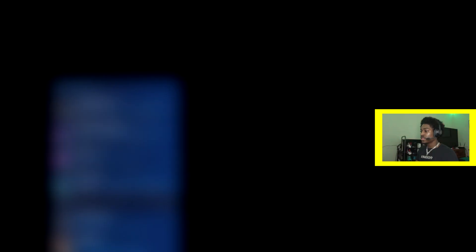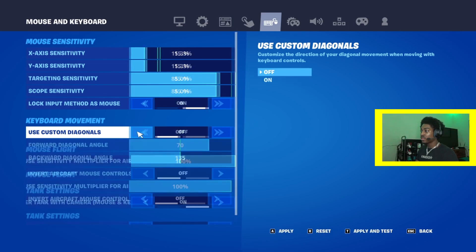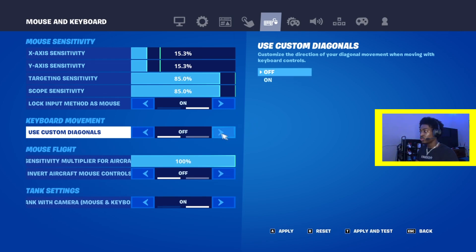All you have to do is go to settings, mouse and keyboard, keyboard movement. If yours is off, it'll look like this — you just press it on.